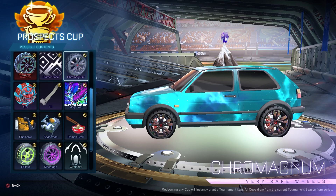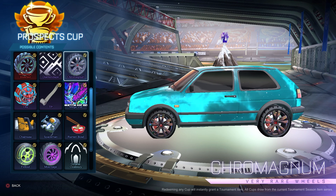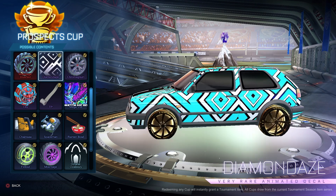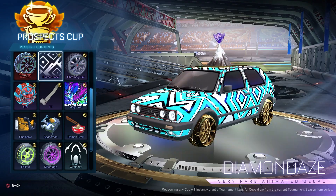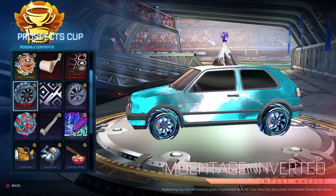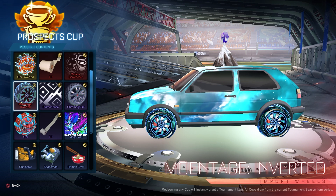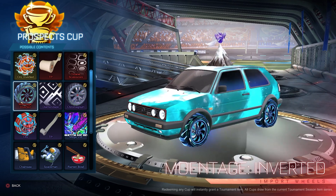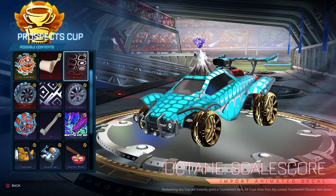We got the Crone Magnum Wheels — I think these are kind of like another version of the Crone Wheels, but obviously a different version. Pretty nice. We got the Diamond Days — whoa, this looks like Champ Rewards right here. That's pretty cool, not going to lie. Never saw this decal coming. We got the Montage Inverteds — super clean, are you kidding me? Look at those treads, look at those rims. That's the cleanest so far. Octane Scale Score — seems like an import to me.